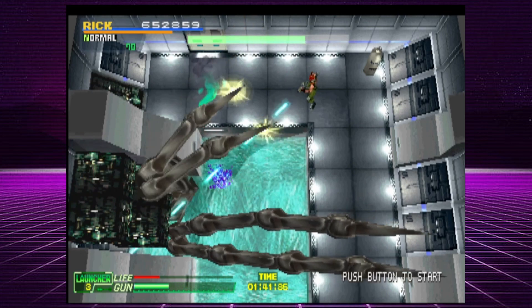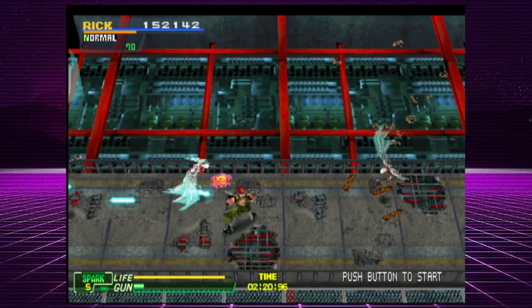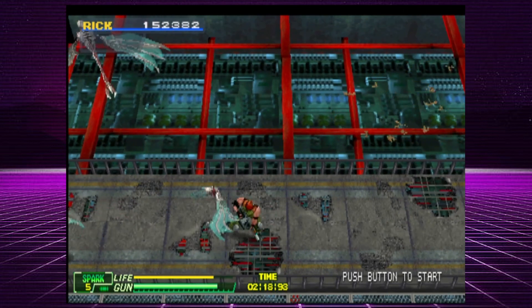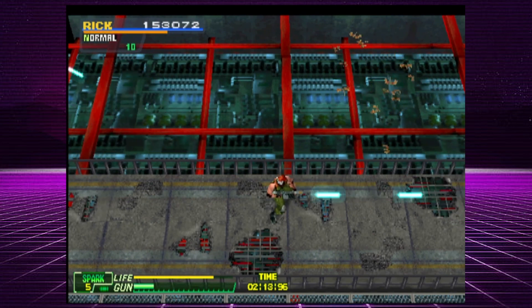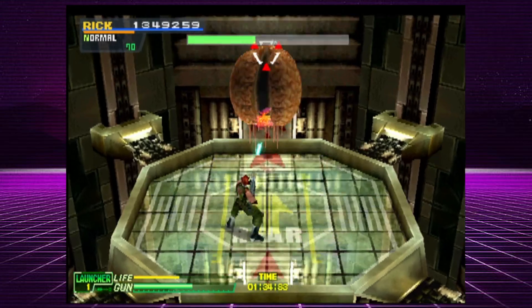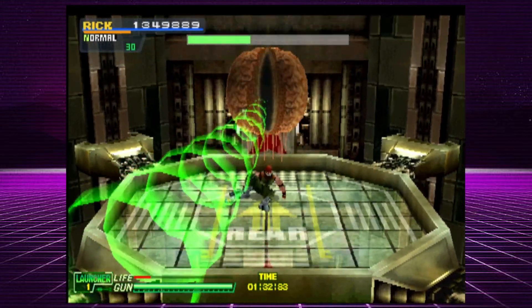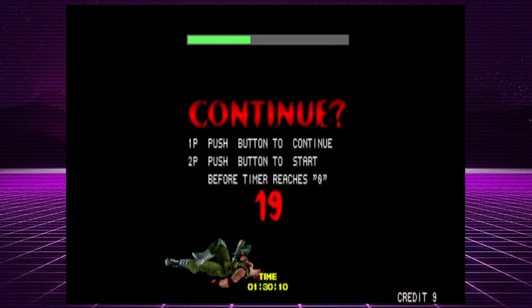While Chaos Heat did not receive any home console ports, a sequel called Chaos Break was released on the PS1 in the year 2000. Today you can pick up a complete in box copy of Chaos Break for $130 or a loose copy for $42. If you enjoyed this episode of the Big Retro Show, please leave a comment and a thumbs up, and don't forget to subscribe to the channel.